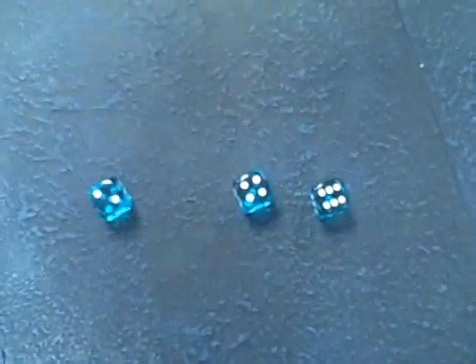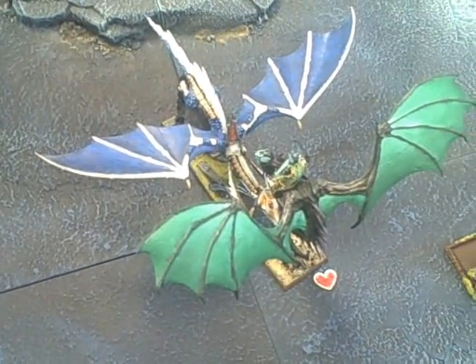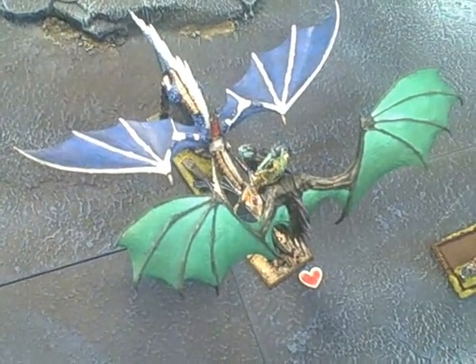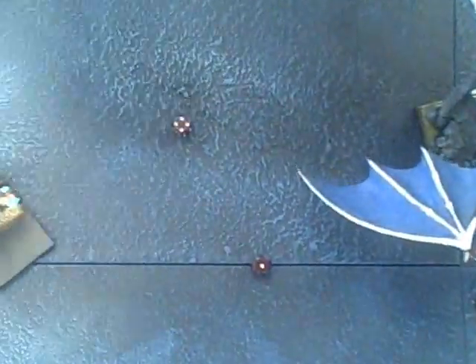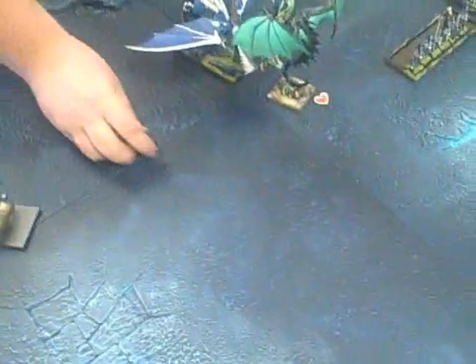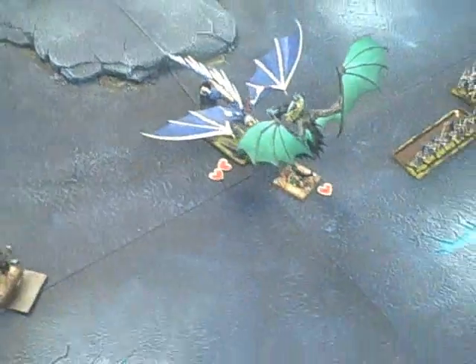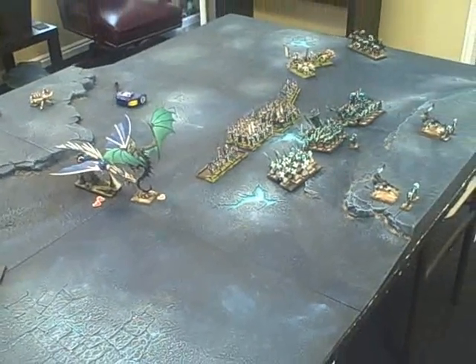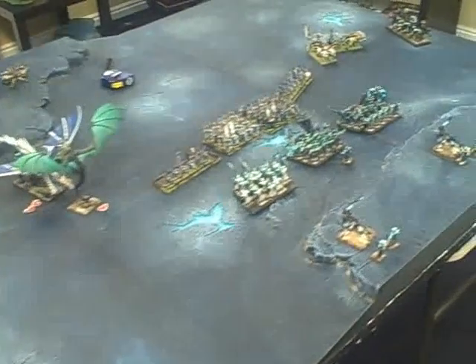Hatred — three hits, fives to wound — two wounding hits. Strength five, just two wounds. Wow, high toughness and scaly skin not so good. So I lose by two — I need a five to stay. I just can't kill him but I've got two wounds on him. The Sun Dragon has five wounds, so unlikely but possibly can kill him next turn.